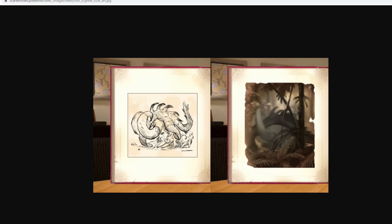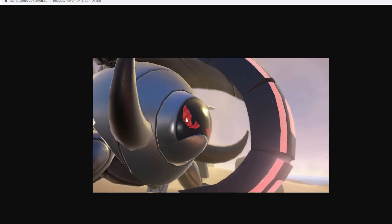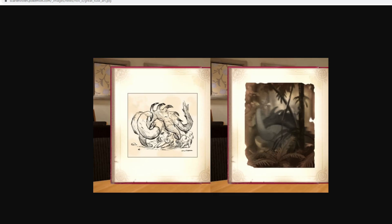I do think the Scarlet one will be Fighting type and Ground obviously, and then for the Violet one it might be Steel, maybe Electric or Ground — one of those typings. It looks really weird. I don't know if I like it or not, but I do like the Dawn Fan ones overall.